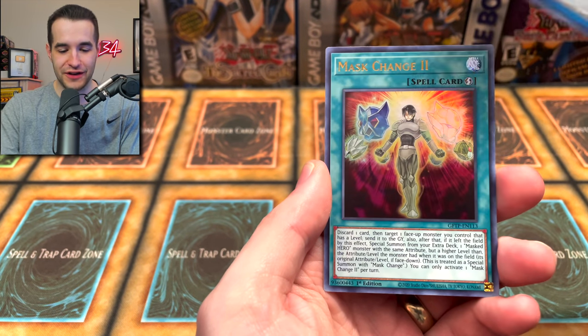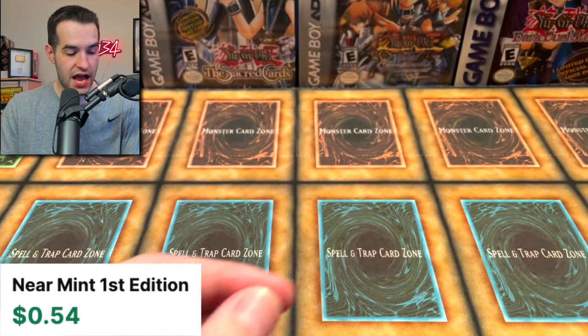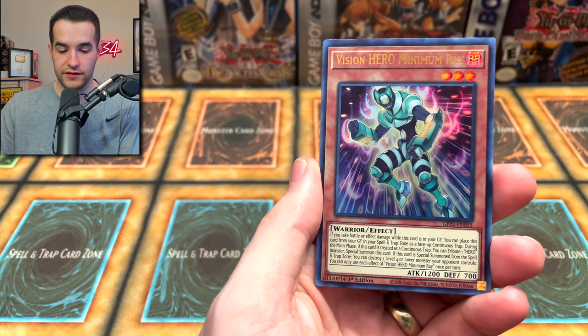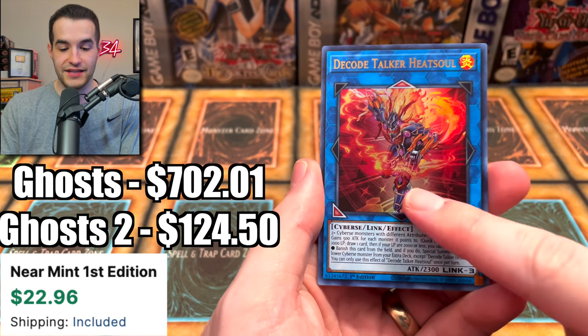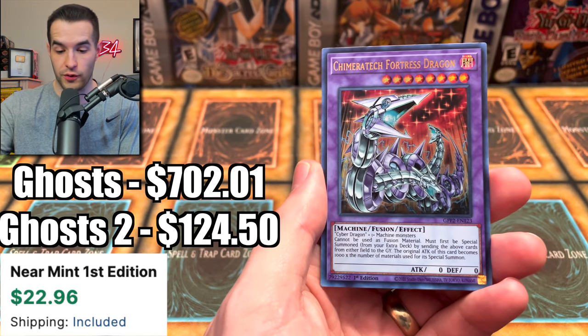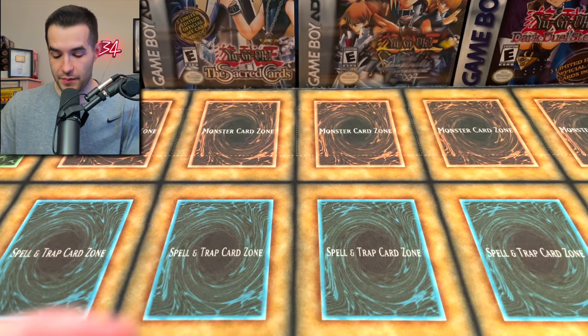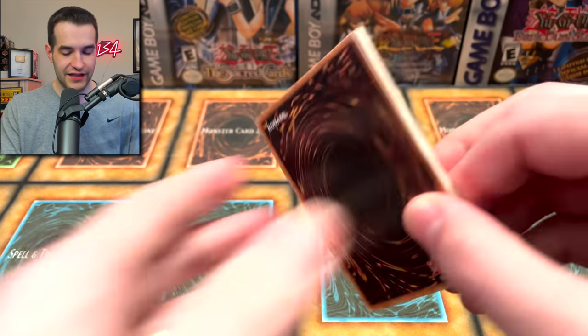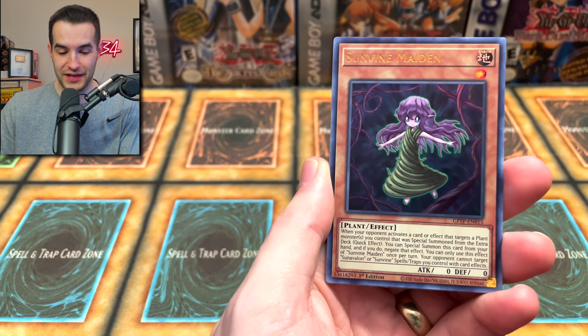Ojama Country, Madolce Fresh, Mass Change, Dragoonity Arriba. Let's see if we can get the Dark Magician Girl. Dikocager Heat Soul — another incredible card. Chimera Attack, Vampire Domination. This has been one of the best Ghost from the Past openings I've ever done in terms of value.